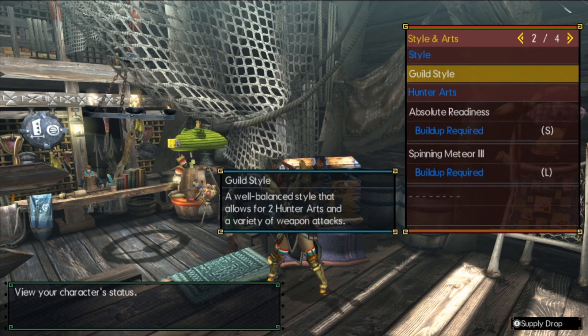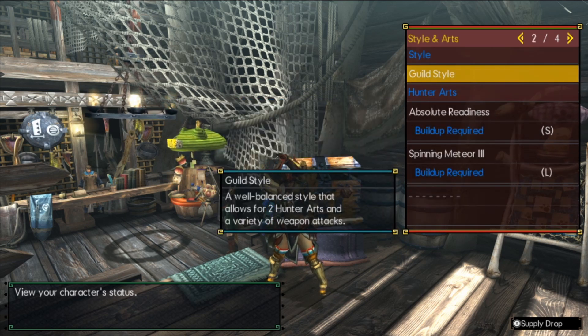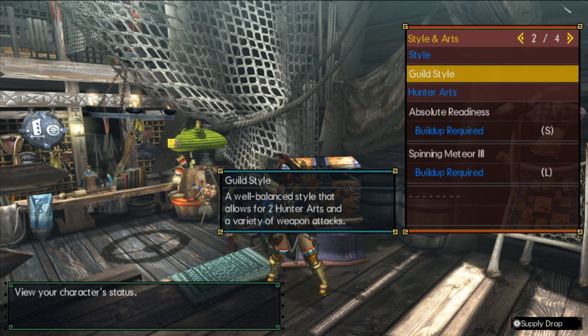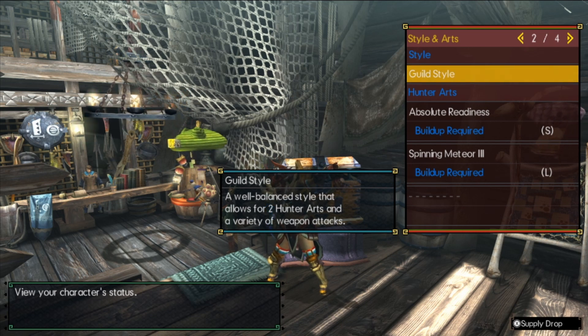This build I will be using Guild style — it's just something I've always done. This is a very comfortable style for me. I got used to it very early on, and with me playing 3U and 4U, you tend to stick with what you know. Mine's usually Guild, outside of the Valor Greatsword or certain other things I've been experimenting with on stream.